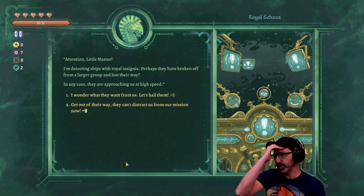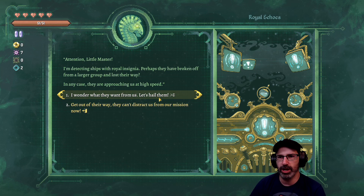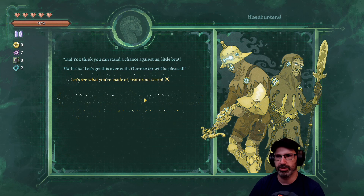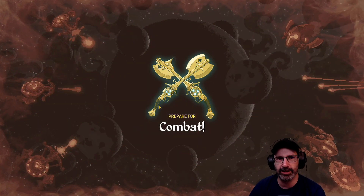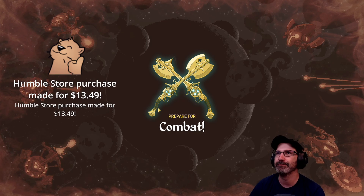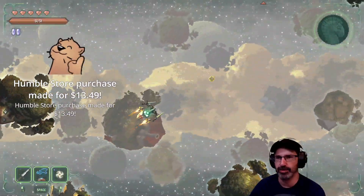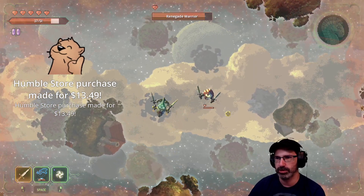I'm detecting ships with royal insignia - perhaps they've broken off from a larger group and lost their way. I wonder what they want - hail them. We're gonna fight! Let's see what it's like fighting in the Manticore ship. Did somebody just buy a copy of the game? Oh this ship is pretty nimble.